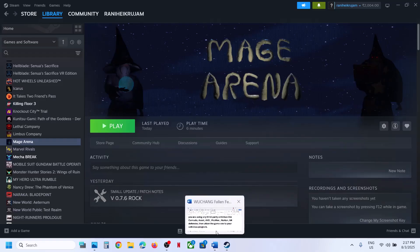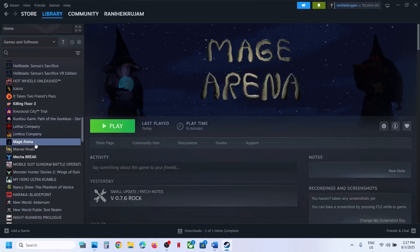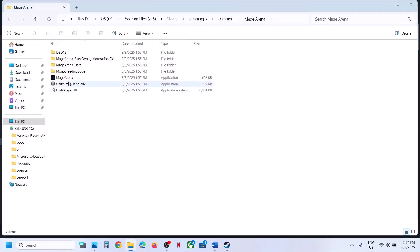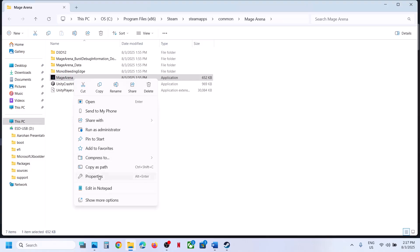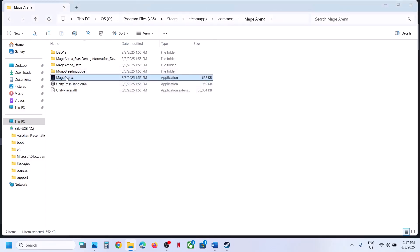The first step is to run the game as an administrator. Right-click the game, select Manage, click on Browse Local Files. You can see the game exe file. Double-click to try to launch the game and check. If still not working, right-click and go to Properties, go to the Compatibility tab, and put a check on the box where it says Run this program as an administrator. Hit Apply, click OK, double-click to launch the game and check.